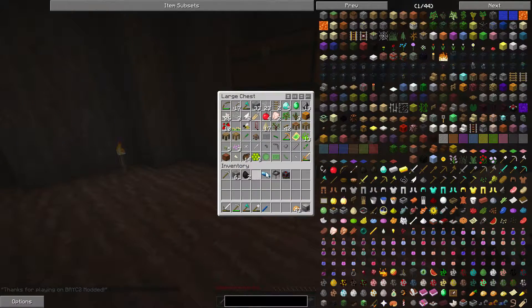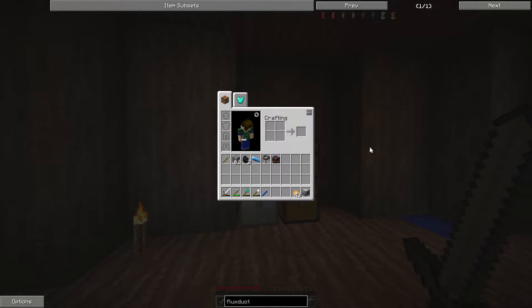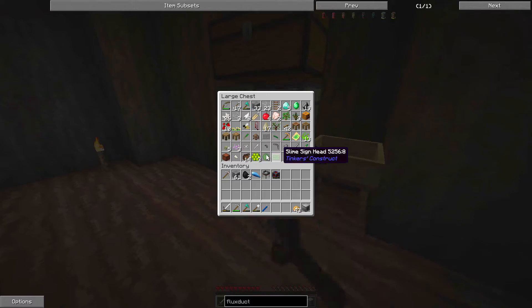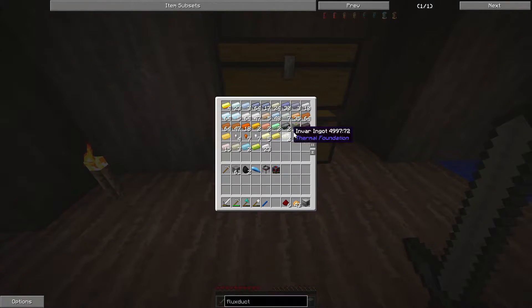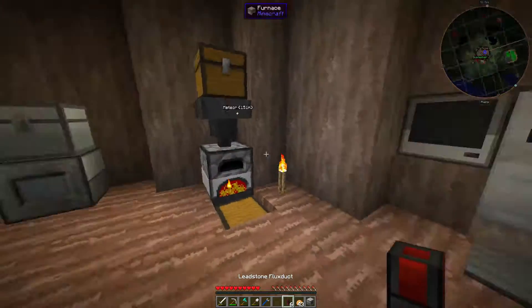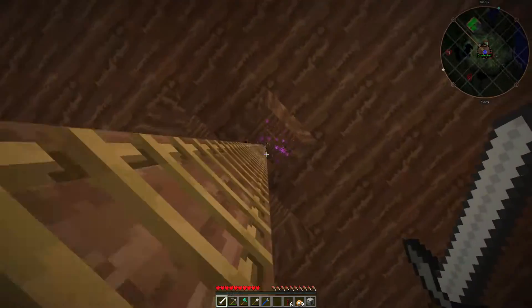All right, how does one make a leadstone flux duct? There's like white stone and green stone and everything — hope we still have redstone. Let's get six of those. Why am I looking in the crafting table for lead? Take two of those and one of those, and — yes, it worked. Okay, let's go upstairs.